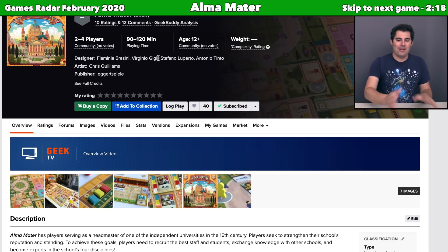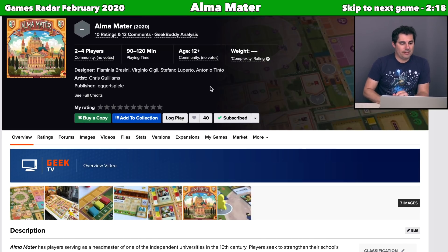Alright, let's now start talking about games. Since we are going in alphabetical order, we will begin with Alma Mater. This is a 2020 release from Eggertspiel, and the artist is Chris Quilliams, who also did Coimbra. This is designed by four different Italian designers who have a hand in Coimbra, as well as Terramara, Igizia, and Lorenzo Il Magnifico, so quite a bit going on there.